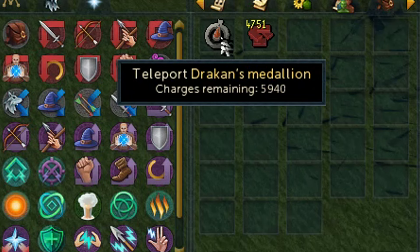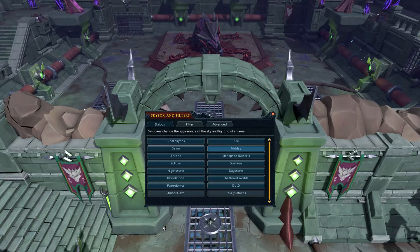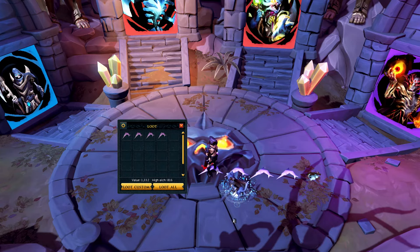You can add thousands of charges to your Drakan's Medallion for Vyrewatch by simply using congealed blood on it. Skybox filters, which can be accessed by right-clicking your world map icon and choosing skybox filters, allow you to gain more visibility in quests, bossing arenas, and slayer dungeons. If you have the Lorehound loot range upgrade, you can increase the range of area loot by one square in each direction.